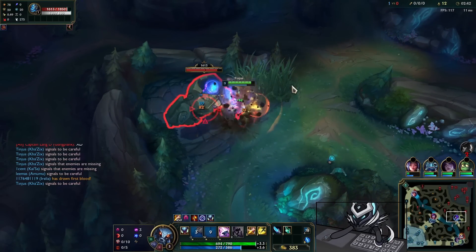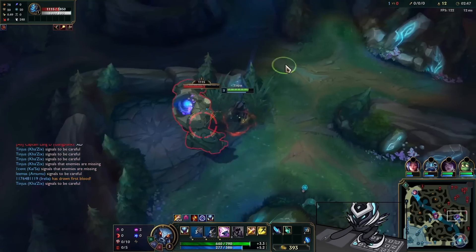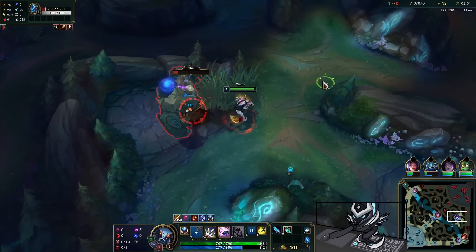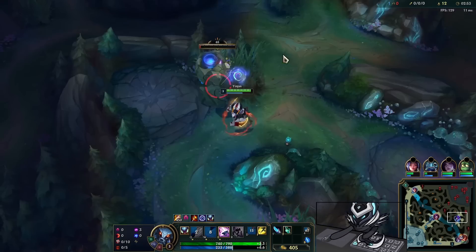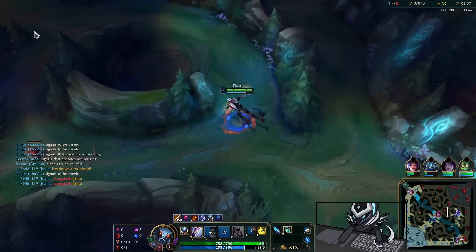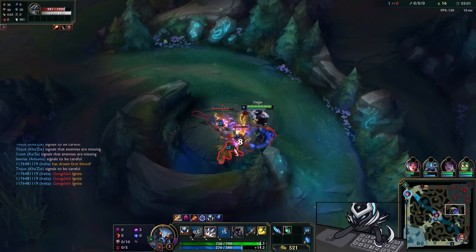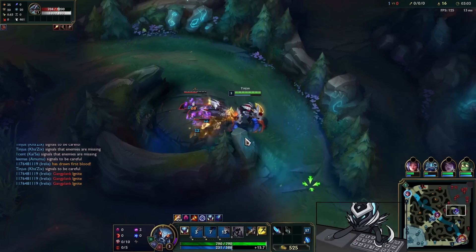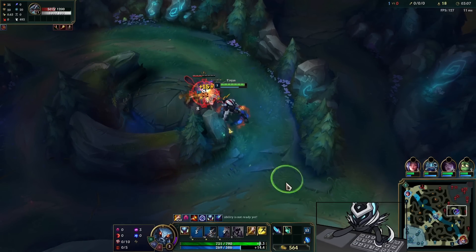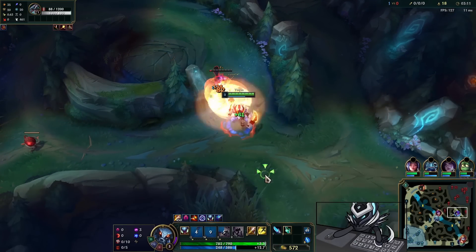It's honestly the only hard part about the matchup — just knowing when they're gonna cheese you. If a Kindred sets you back early game it can be quite difficult to come back, but if you manage to get ahead and stop her from cheesing you, the matchup is pretty damn simple. We've got some vertical jungling going on here. I am running Dark Harvest — I just love Dark Harvest with Duskblade, it just feels so good, it's the perfect synergy.